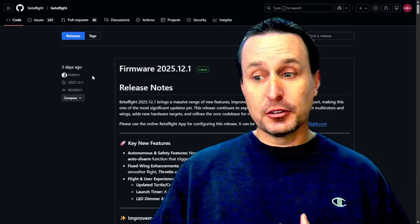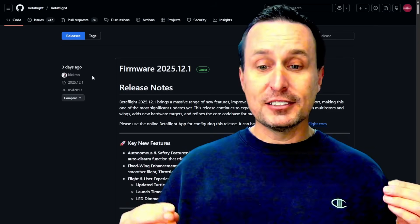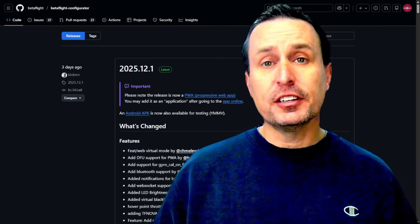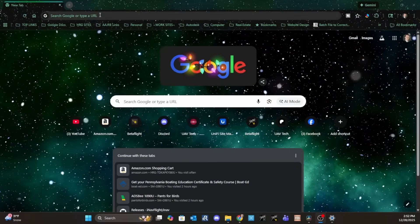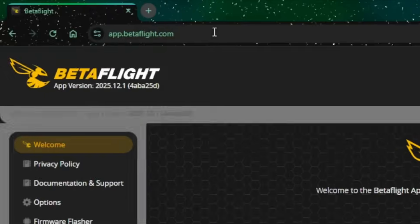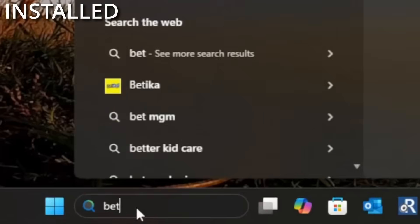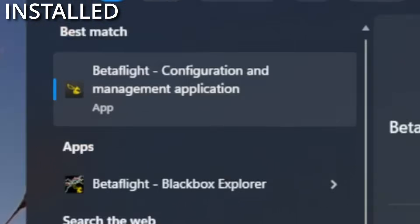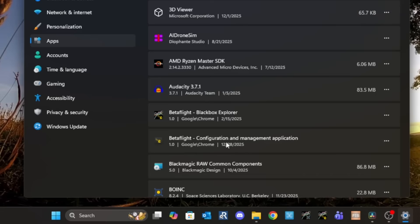One thing I wanted to clear the road on — if you're seeing this for the first time, some basic things. The new Betaflight Configurator is a progressive web app that you need to access with Google Chrome or Microsoft Edge. You go to apps.betaflight.com and that will bring up the browser. From there, in the address bar, you can install the app to your computer, giving you access regardless of whether you're connected to the internet or not. When the app updates, it will automatically prompt you — you don't need to download, install, or uninstall the configurator anymore.